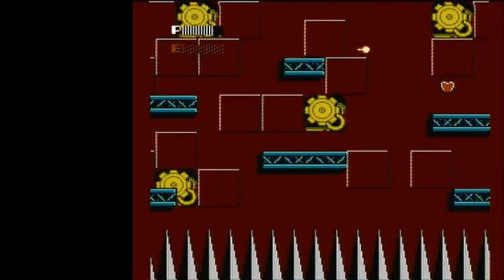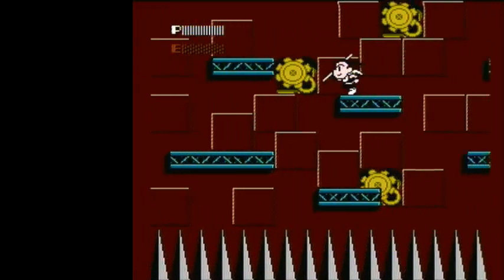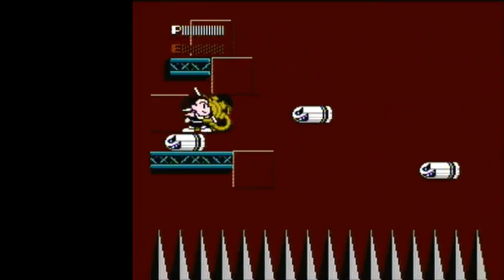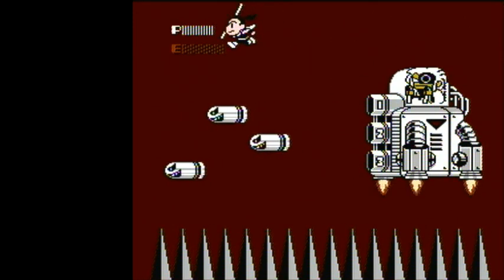Now that the first portion of it is done, the screen will continue to scroll right without the boss until there's no more platform for you to walk on. So now you have to utilize these bullet bills as your only platforms, or fall down to the spikes.